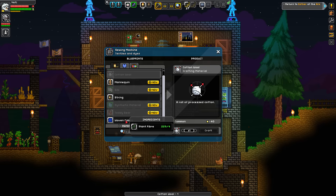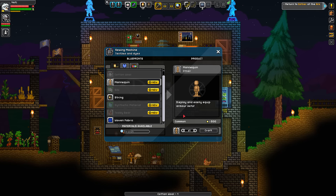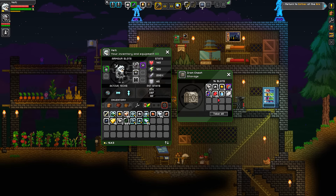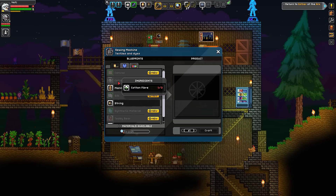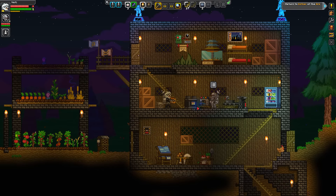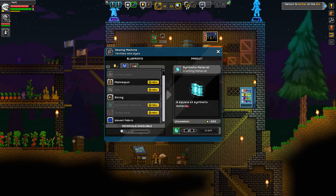Oh sweet, you can have a mannequin which means you can put armor sets on it, which is kind of cool. Silken leather. Soap fiber — there's a use for your poison: you can make synth thread out of it. Synth thread — synthetic material, coal and poison. Oh wow.